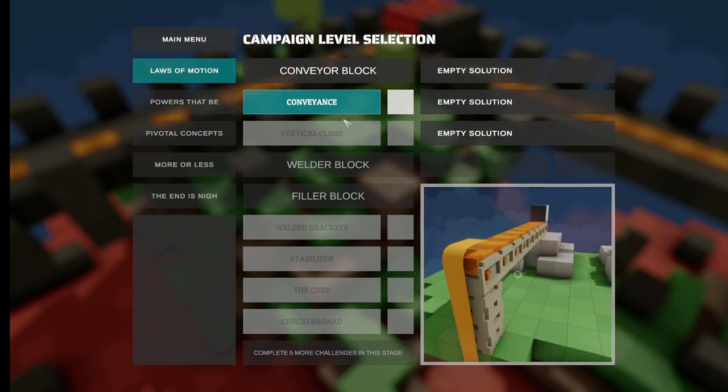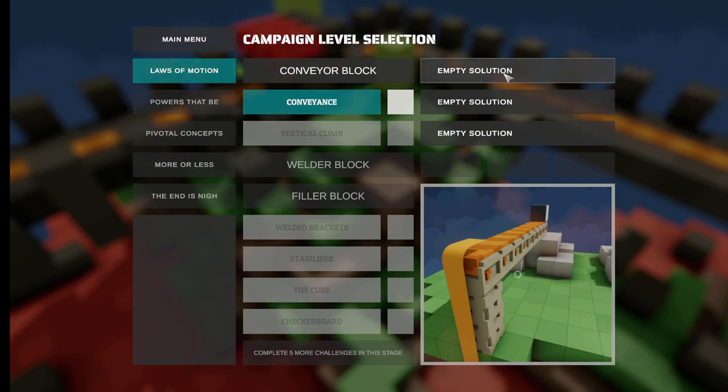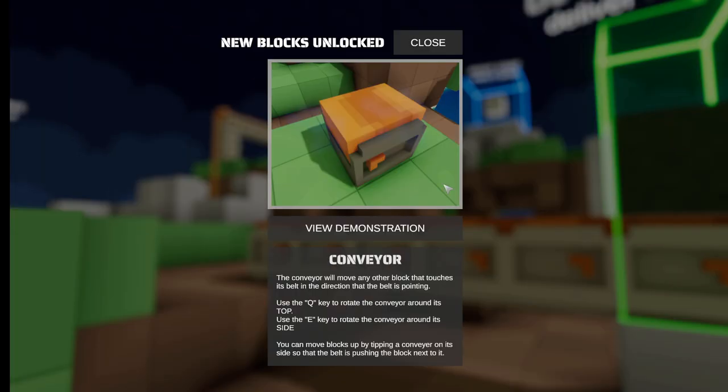Apparently we have to figure out conveyance. We have to create a solution for that. We should probably view the demonstration. I have no idea what's going on. The conveyor will move any other block that touches its belt in the direction that the belt is pointing.